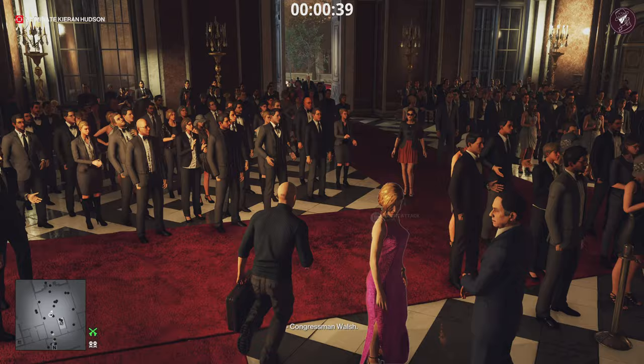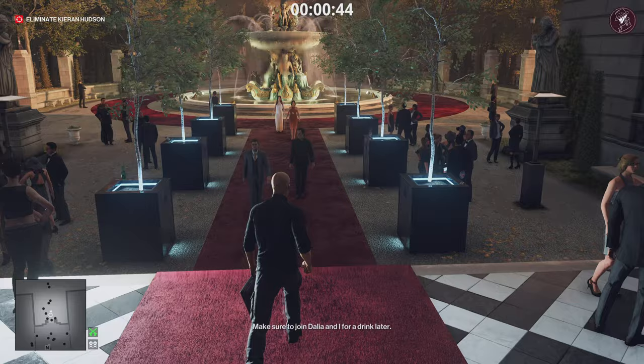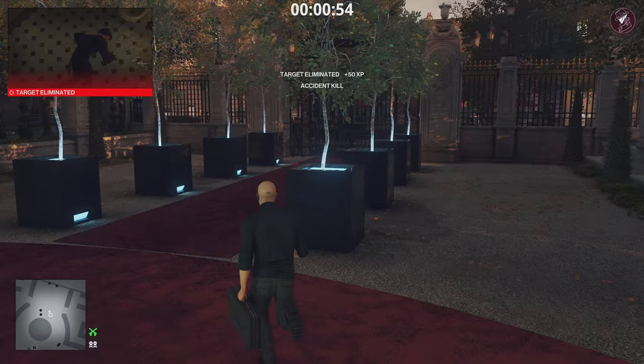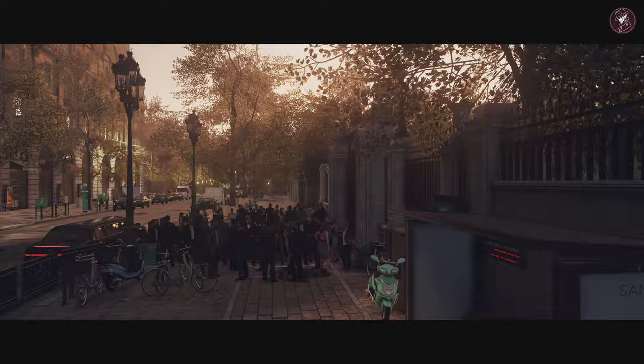What's going to happen is he's going to enter that bathroom, it's going to set off the taser, it's going to electrify the puddle of water that we've created, and that's going to electrocute our target for an accident kill. That allows us to head straight to an exit while that all takes place. Top left corner — nice little trap set — now we can head straight to an exit right here.